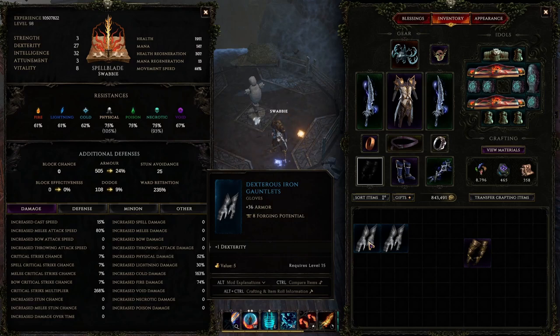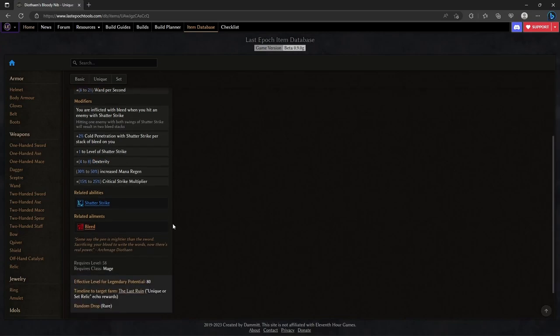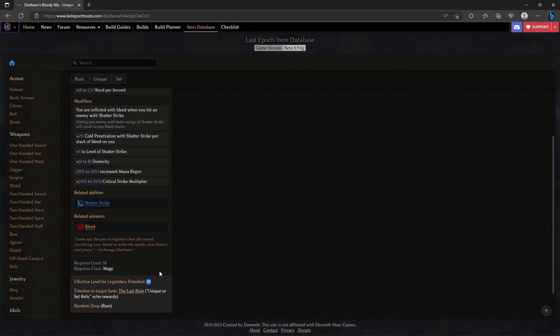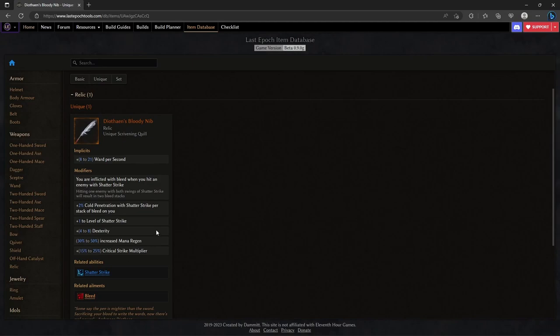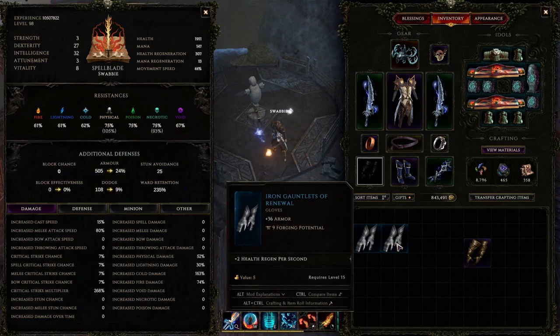Now let's take a look at why people are looking at the Bloody Nib. People say dex stacking, dex stacking, dex stacking. This gives you up to — and I stress up to — because you only have a 20% chance of rolling 8 dexterity. You have an 80% chance of rolling less than 8 dexterity. But let's just call it 8 dexterity and assume you get a max roll Bloody Nib. But the Bloody Nib has LP, at level 80, which means you're extremely unlikely to get a 2 LP nib. Let's assume you get lucky and get a 1 LP nib. What are you going to add to this that's going to potentially make it better? More dex? So if I get 16 dex from the Bloody Nib times 500, that's 8,000 damage. How do I get 8,000 damage out of a pair of gloves?